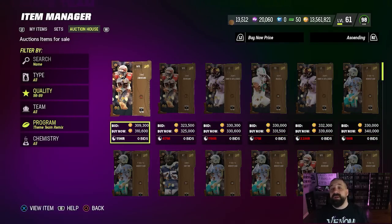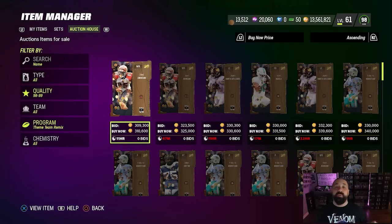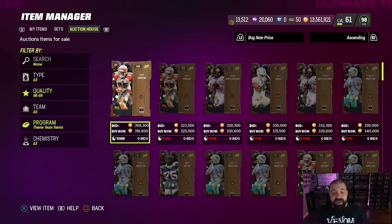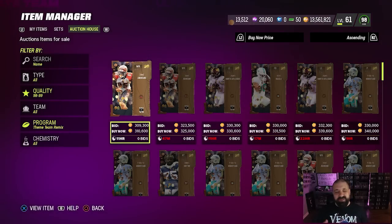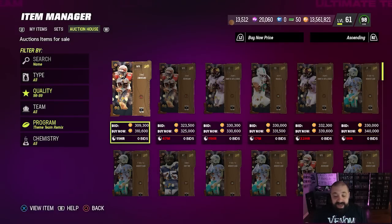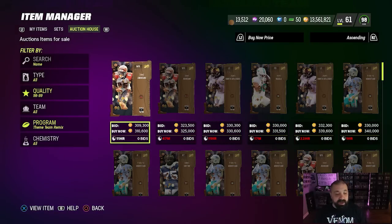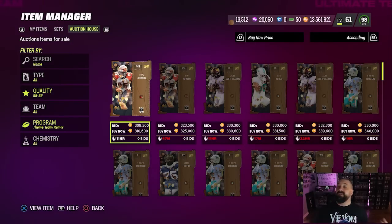Once you have the 92 of the player you want to upgrade to a 99, you're going to need 4,475 remix coins to take them from a 92 to a 99. The best, most efficient, and cheapest way to get those remix coins was buying 99 overall remix players that quick sell for around 4,800 or 4,900 remix coins — basically you'd get more than what you need. As you can see, these cards that were easily obtainable for 280–290 are creeping up into the 330 range and might even go higher.